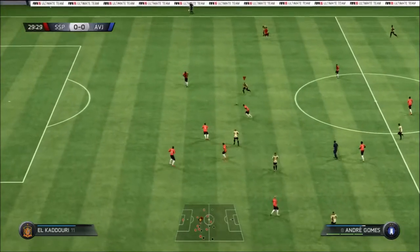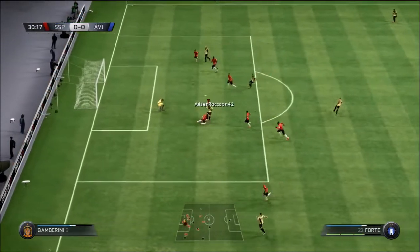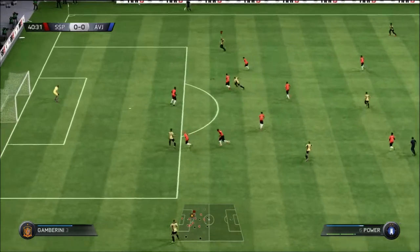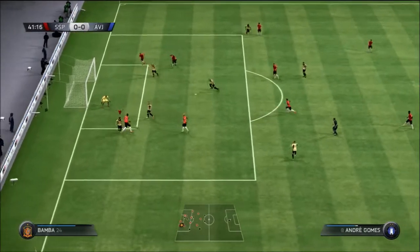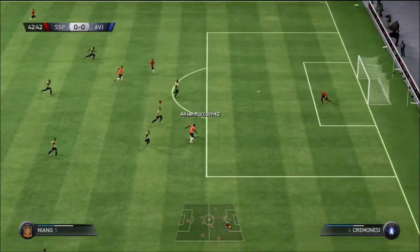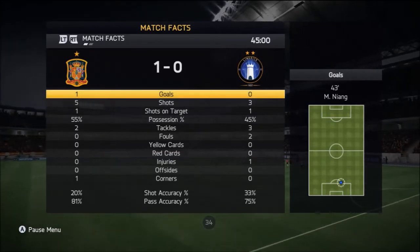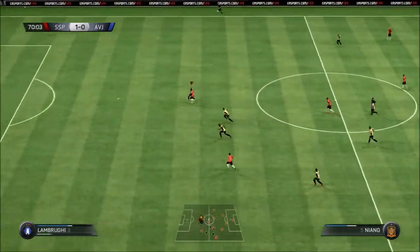Over here you can see we're up against a silver team in our first game in Division 10. The matchmaking is really poor — coming up against a full silver Serie A side isn't something you want to see straight away, especially with only two gold players in your squad. We go in with power anyway, and the keeper makes a nice save. Then Nang uses that pace and weaker foot well, finishing with his left foot off the post to make it 1-0 at halftime.